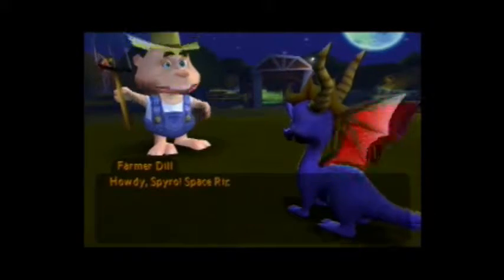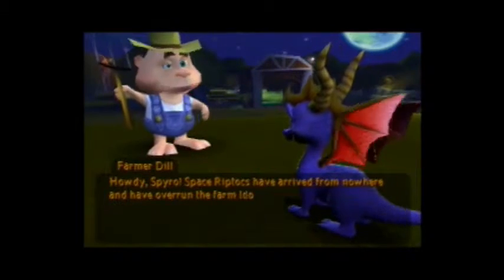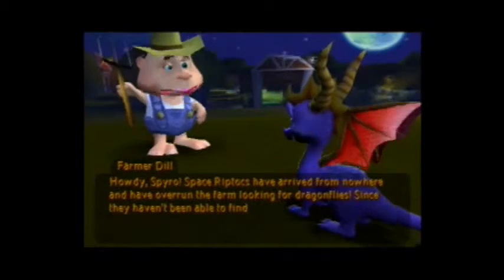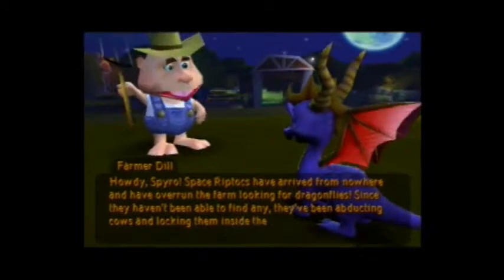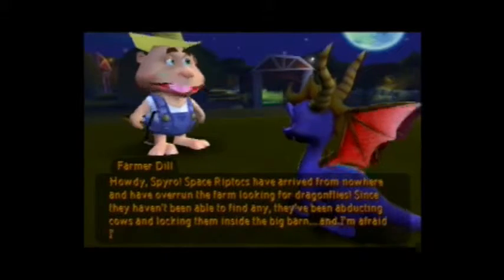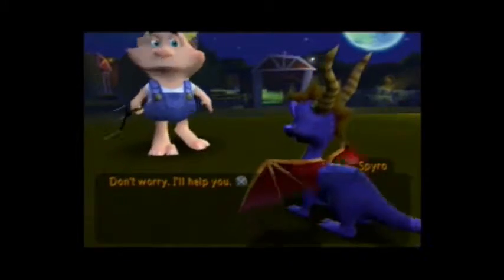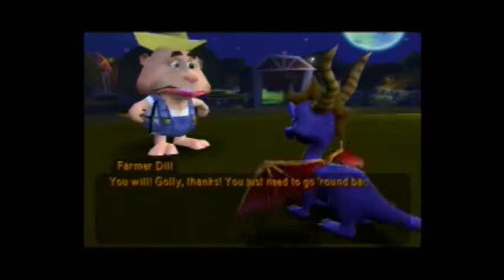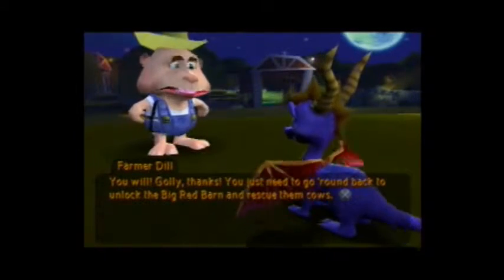Hi, Spyro. Space riptocs have arrived from nowhere and have overrun the farm looking for dragonflies. Since they haven't been able to find any, they've been abducting cows and locking them inside the big barn. And I'm afraid I'm next. Don't worry, I'll help you. You will? Golly, thanks. You just need to go round back and unlock the big red barn and rescue them cows.